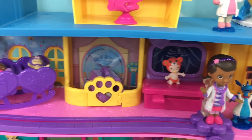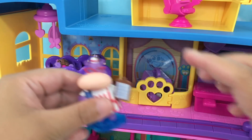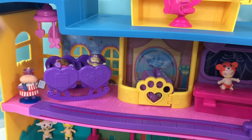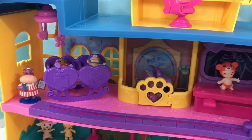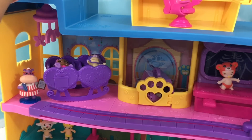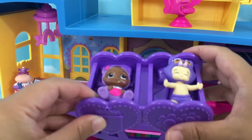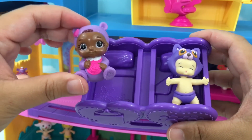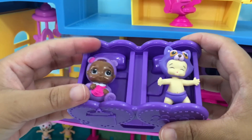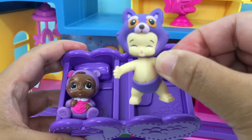The left wing of our second floor is our nursery. We have nurse Haley taking care of our babies. And we have a spinning mobile here. And our two babies — this baby here is unknown, I don't know the name of this baby. Maybe this is Doc's little sister. And this one is JoJo from our Toosies.